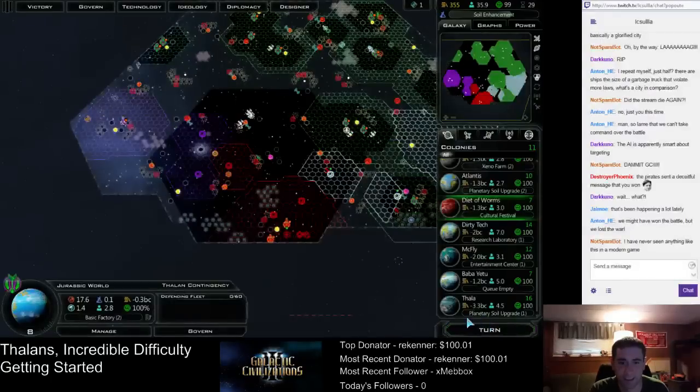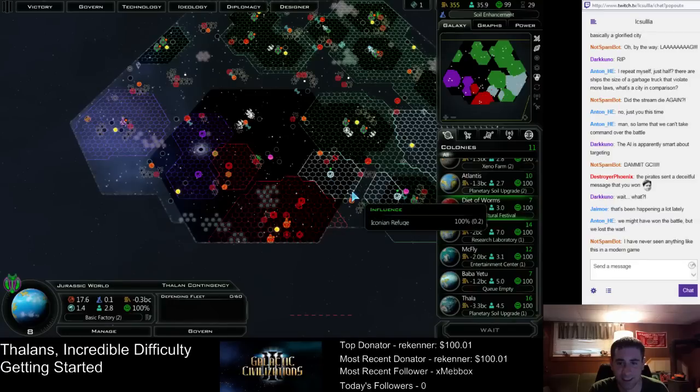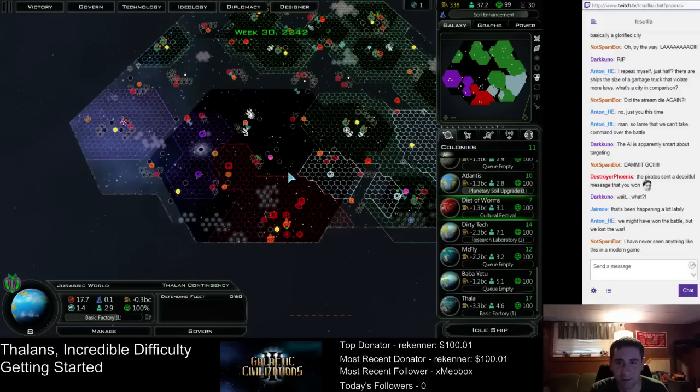We've got a little trickle of research coming in, which is what we want. So basically all the planets are filling out infrastructure right now — we're on a very heavy infrastructure kick. All the planets are filling out their tiles.